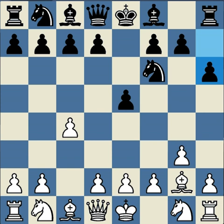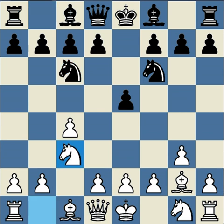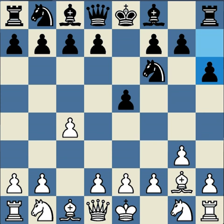If black wanted to play a different waiting move, knight c6 is one option, but after knight c3, bishop b4, white can play knight d5. White has a nice advanced knight hitting the bishop, and black cannot kick the knight away with c6, because the knight is on that square. With h6, black is free to play c6.